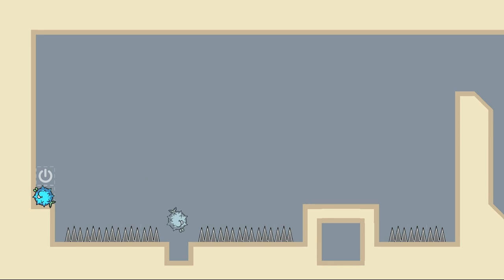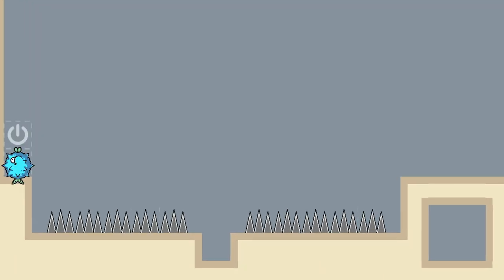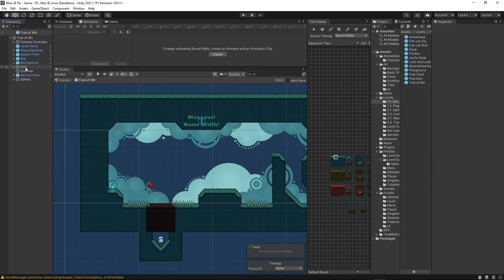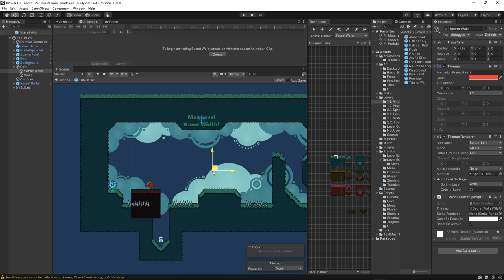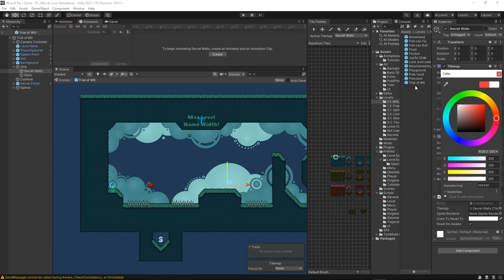And these weird walls that you can see on the screen, which don't seem to work correctly, are actually one of the first secret walls in the game. Here's how it looks in the editor. The secret walls are displaced on a separate tile map which doesn't have a collider, so the players will just fall through them. And for my own convenience, I gave it a red tint, which changes back to normal color when the game starts.